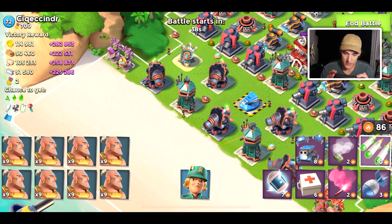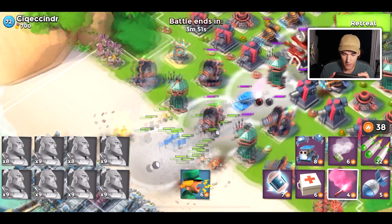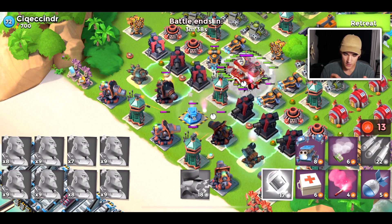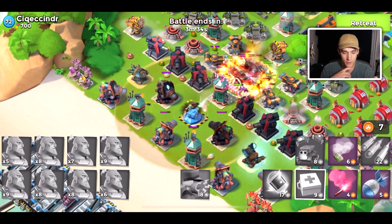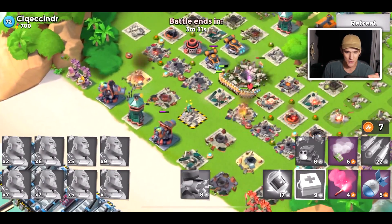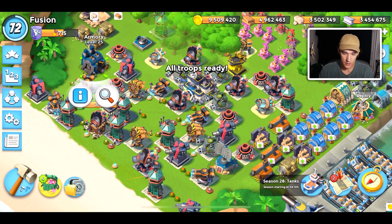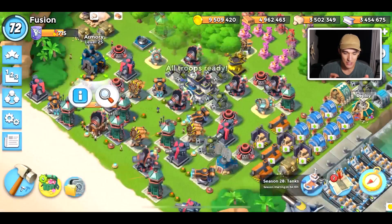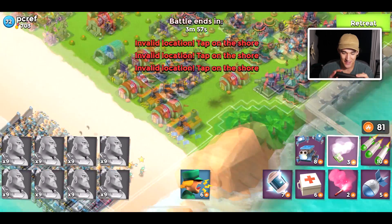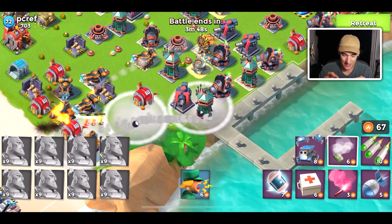Okay, here is a level 72 — should be pretty easy. That barrage that dropped at the bottom was a mistake, but we'll still be fine. Just keeping my warriors moving, getting them to the core. I have maxed out warriors. We also got a bunch of new troop levels — scorchers, mechs, tanks, and I think cryoneers as well. They're all very expensive to upgrade. Critters is going to be a lot of fun because I'll be able to get 15 down at a time, which is insane. I'll have to do a Hammerman base builder video to see how many critters I can get down on one base.